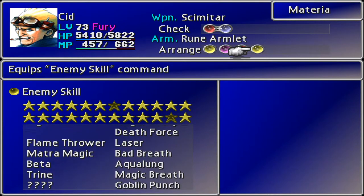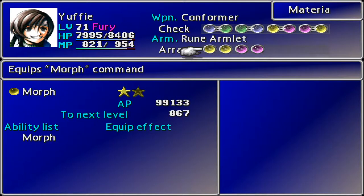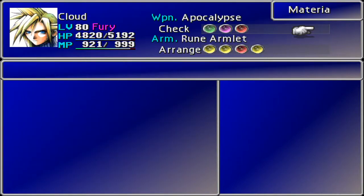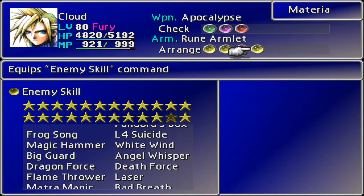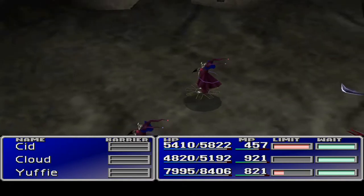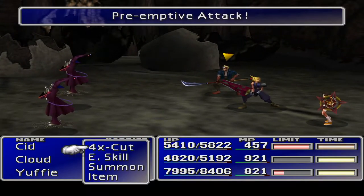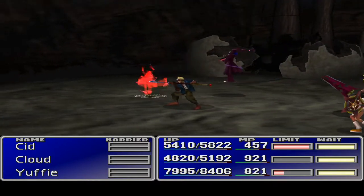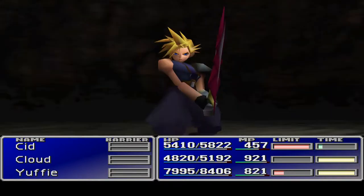Big Guard - let's have a look who's got the one under Big Guard. Yuffie, you don't even have Big Guard - that's not very useful. Dragon Force! We can do Dragon Force whilst we're here - let's remember that. Okay, what am I going to be looking for - zombie dragon please. These guys are pretty good; you get some nice stuff, especially that Kiss of Death.